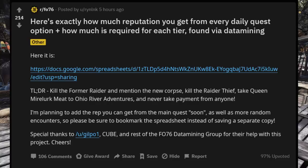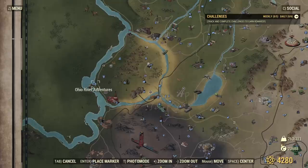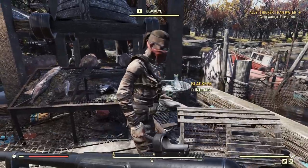These are accurate reputation values for about everything you can do right now to grind reputation, including all your dailies. We are here at Ohio River Adventures because it's like a hidden daily for Raiders in this spot, as well as repeatable quests you can do basically every time you hop a server.